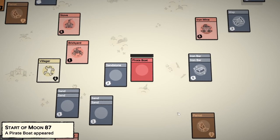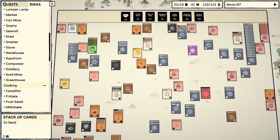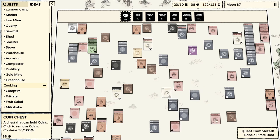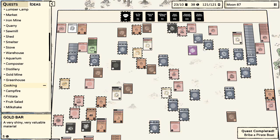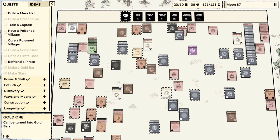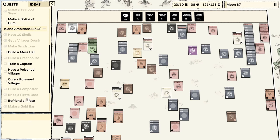There's a pirate boat. I wanted to have the rum ready. Can we throw this coin chest on there? Oh, there we go — bribe a pirate boat. We got rid of them with money. That's what the coins are for. Nice. So that's a quest completed. We didn't befriend a pirate though, is the thing. And I haven't trained a captain and I haven't made rum — so many things I haven't done yet.